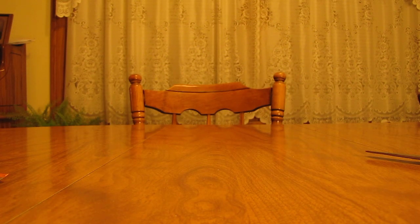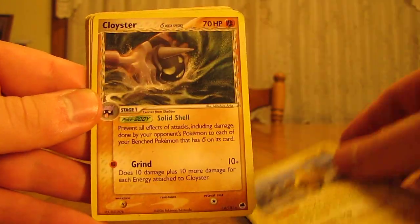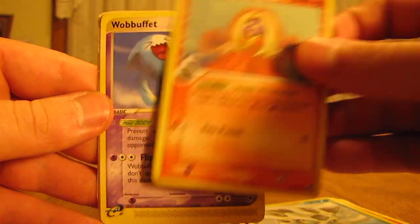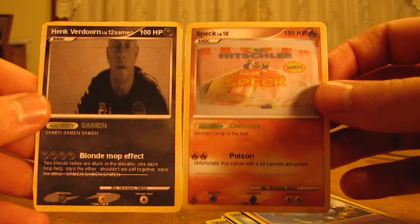So far, that Metagross EX is definitely the nicest card. I'll see what the custom card is — you can tell it's custom, you can see the white paste on the front. So you have Elekid, another Elekid, Cloyster, Metal Energy, Arbok, Glalie, Jynx, Wobbuffet. And then here's the two custom cards.